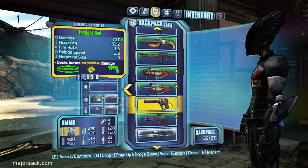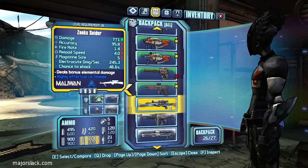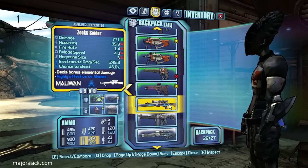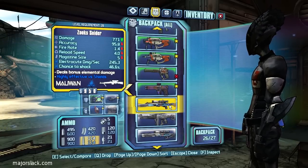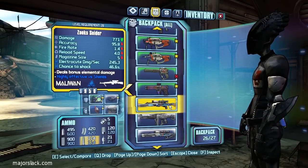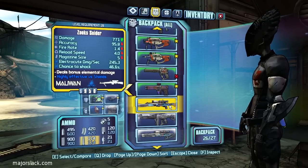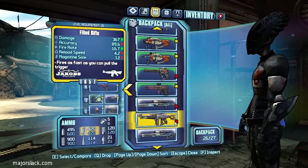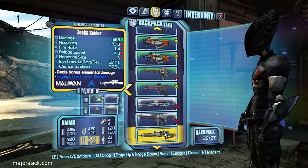Straight rod. The fire rate is a little too low on this. What's this? A sniper rifle — Zooks Snyder, a shock sniper rifle, 771 damage, 1.4 fire rate, 5 in the mag. I don't think this is going to be very useful. Field rifle — pretty average. I got two of these Zooks Snyders.